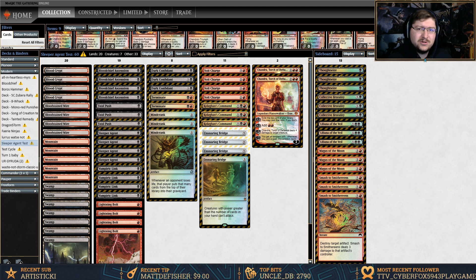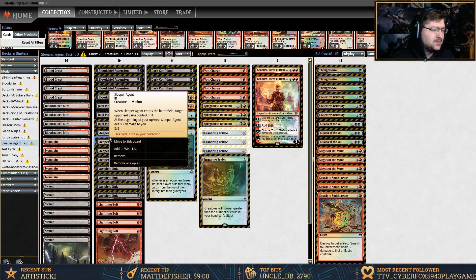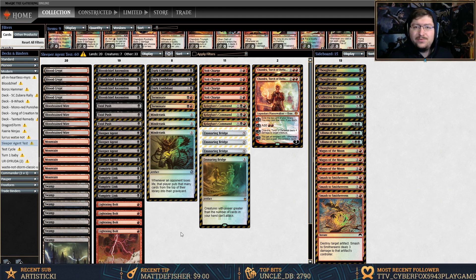This is a Sleeper Agent build. Not many people know what the card Sleeper Agent is — it's a card I always wanted to try to build around. Blood Chief Ascension is involved again. For those who don't know, Blood Chief Ascension is a one black mana enchantment that says at the beginning of each end step, if an opponent lost two or more life this turn it gets a counter. Once it has three counters, whenever a card goes to their graveyard from anywhere they lose two life and you gain two life. Sleeper Agent is a one mana 3/3 that when it enters the battlefield, target opponent gains control of it, and then at their upkeep Sleeper Agent deals two damage to them.